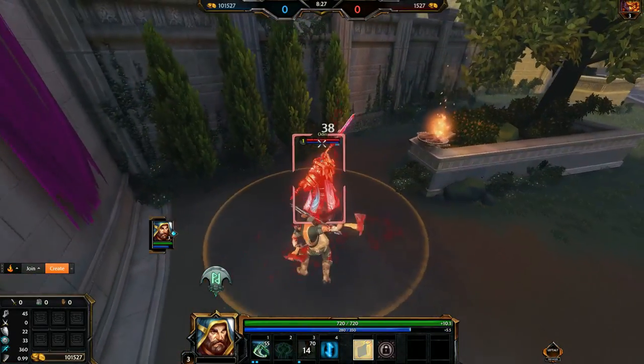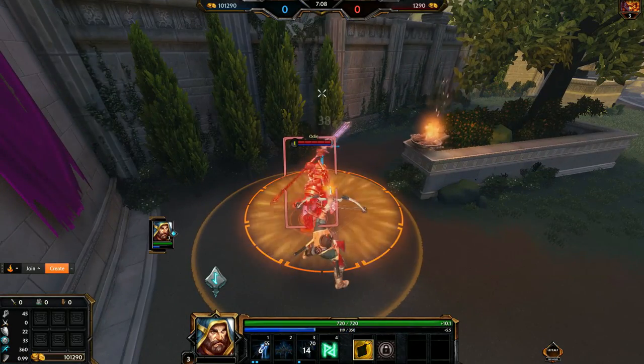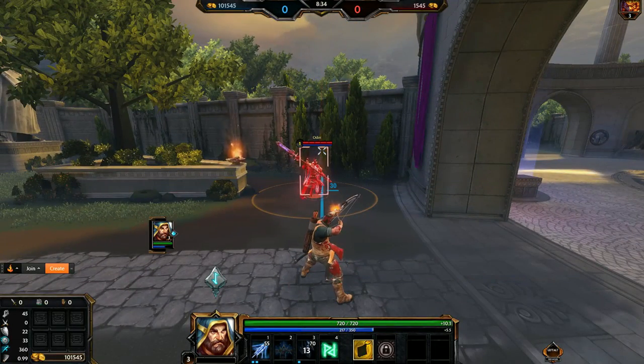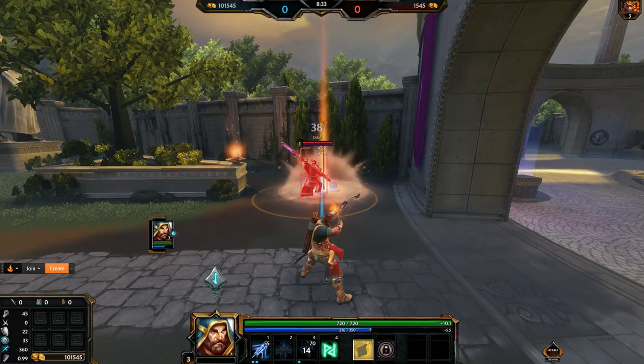Fun fact: all of Ullr's threes are actually instantaneous in each stance, so that means in Bow stance it doesn't hardly affect your auto attack chain whatsoever, as you can see here.